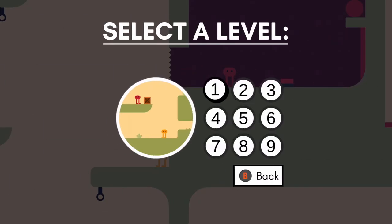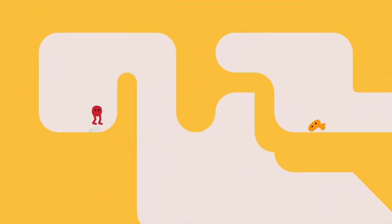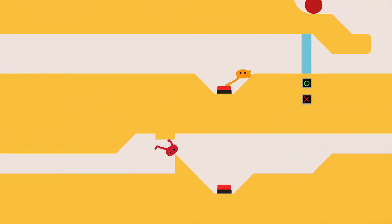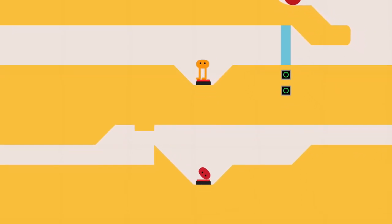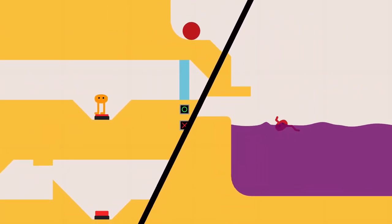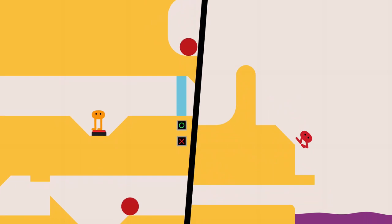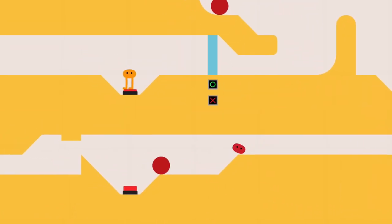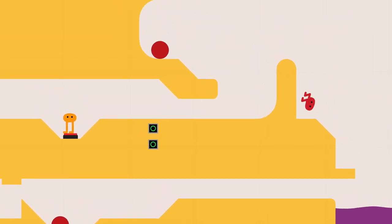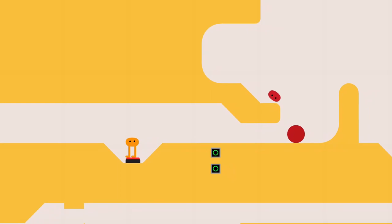Pause the game, go to level select and select level 2. Once you start level 2, head right with both characters. Sit Niku on the red switch. Continue right with PQ until you hit the purple lake. Jump over the ball and kick it back to the red switch on your left.